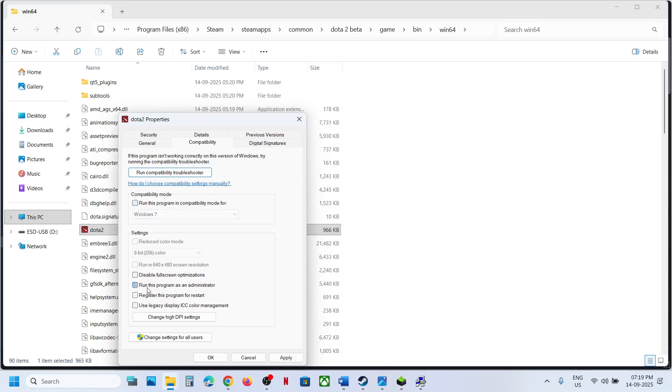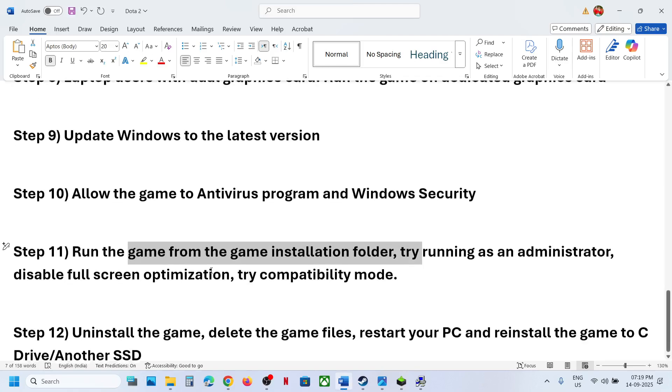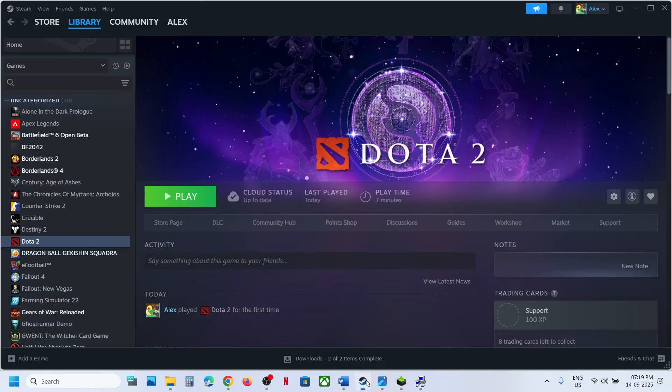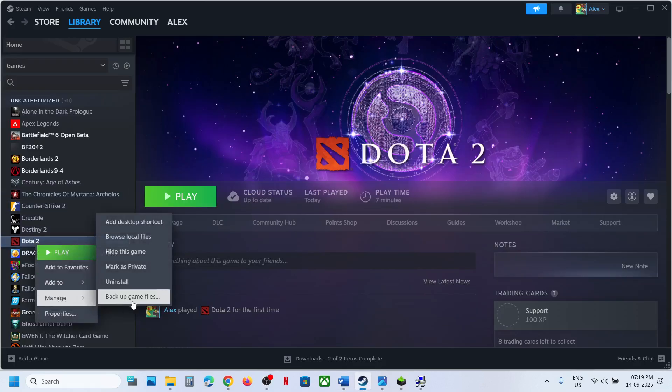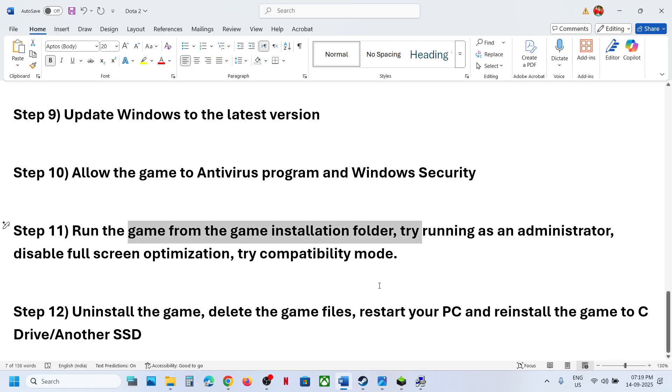If none of these work, uncheck all those compatibility boxes and follow the next step: uninstall and reinstall the game to a different drive. After uninstalling, go to the game installation folder, delete the game folder, restart your computer, and then install the game to the C drive.